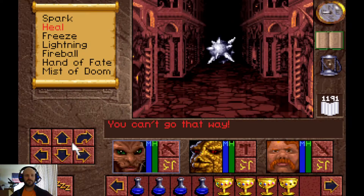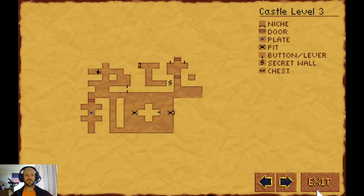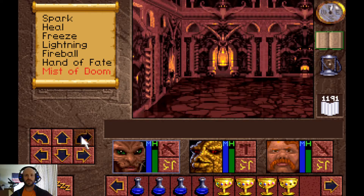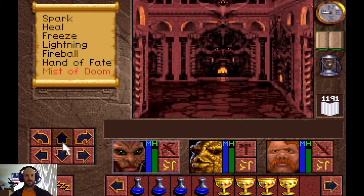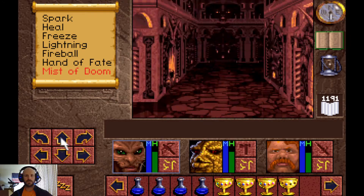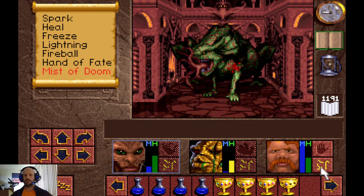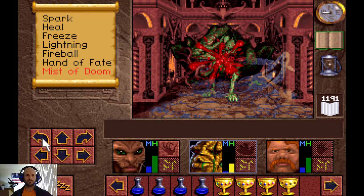Now we're going to take the Dull Key and head upwards. Again we'll keep having stuff fired at us, which I just accept. You can open this, but don't — because all that happens is you end up having to kill a certain enemy type that I don't like to deal with because they're very annoying. This is the enemy type I was referring to: they do that rumbling thing that the Larkon and the gnolls do.